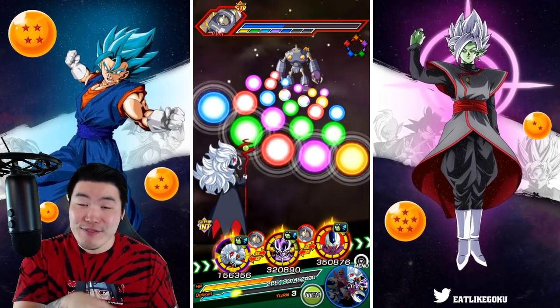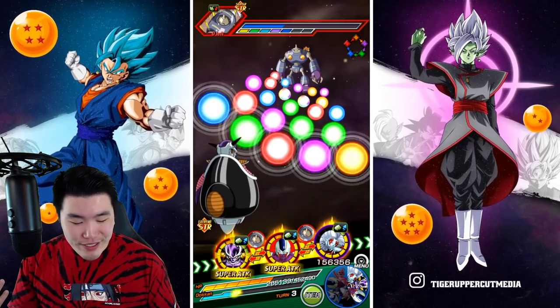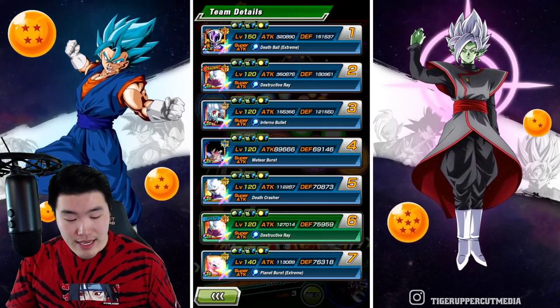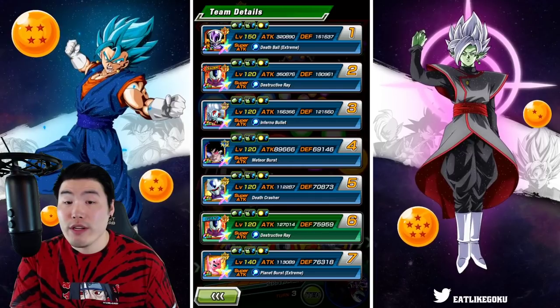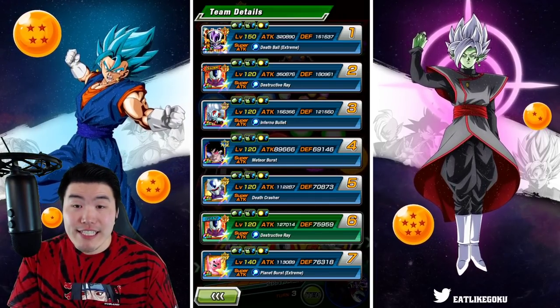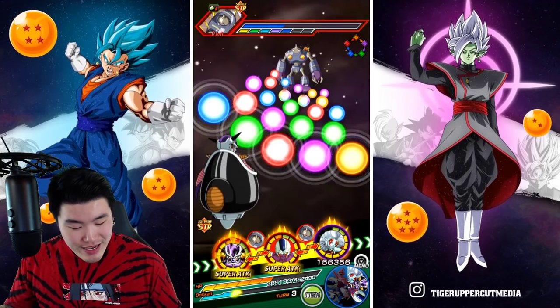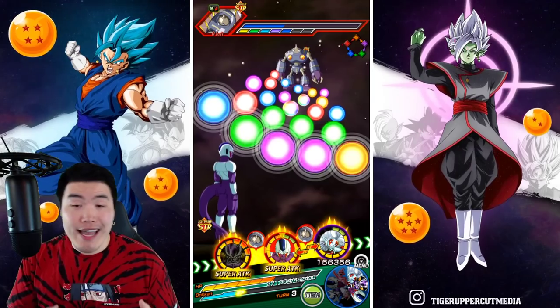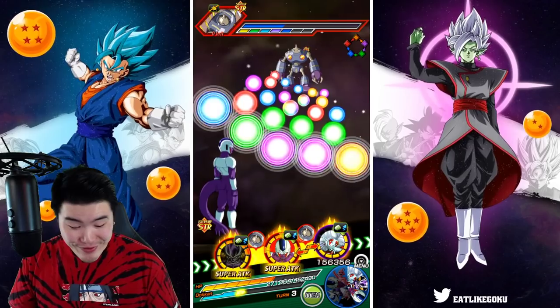Let's go back to focus on Frieza. First turn we had 100,000 defense, and now with the Big Bad Bosses link active we have 151,637 defense — a huge increase right there. We can also still get the 18-Ki super once we attack, and things are looking really good for Frieza.